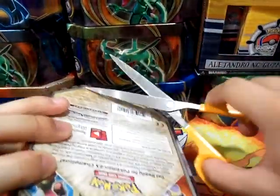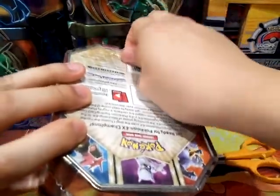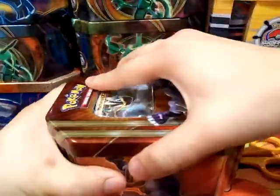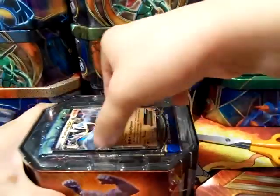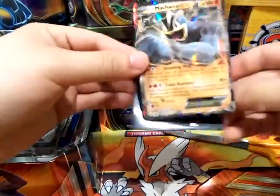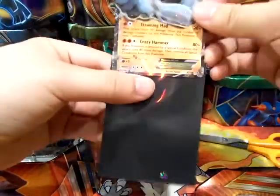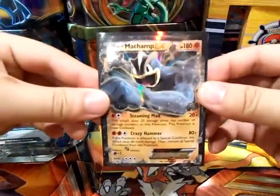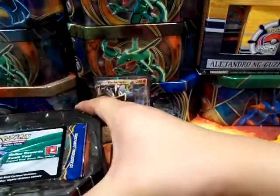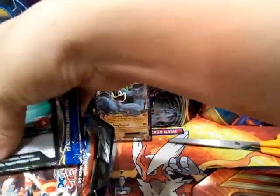I'm just gonna cut through the wrapper here. Nice and easy. Open the tin. Here's our Machamp EX. It's a little bit off center — this border is a little bit more wide. Let's see what we get in the tin.